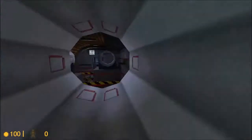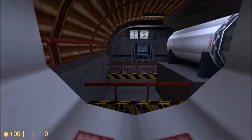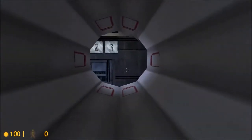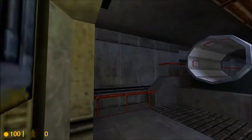To get into these pipes, you will have to signal your suit to make a duck jump. You'll want to stand right at the mouth of the pipe. Go into a crouch. It's tricky. Nice job.